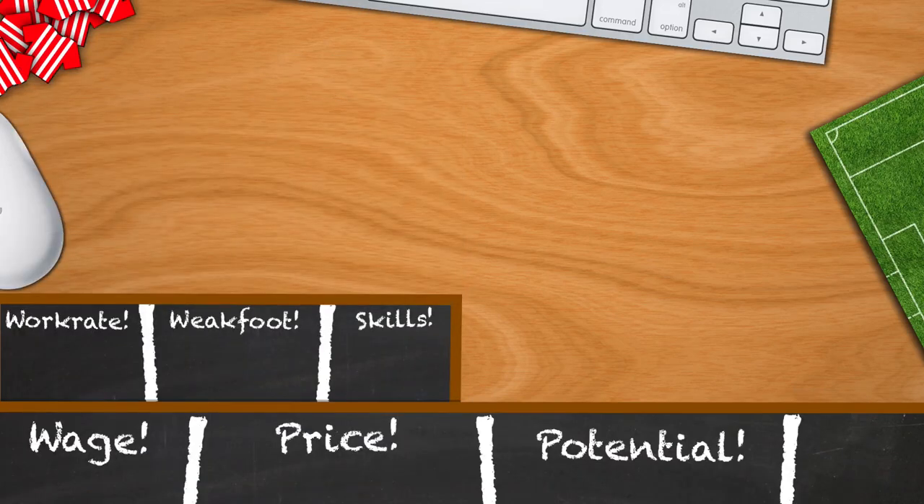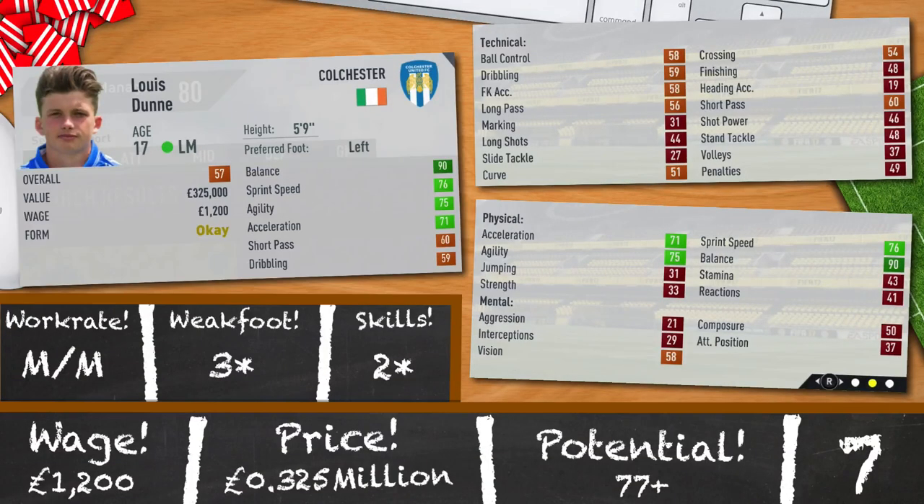Sitting in 7th position is Lewis Dunn. 17 years old, 5 foot 9, 57 rated. 90 balance, 76 sprint speed, 75 agility and 71 acceleration. Pretty average at best but he has a very good potential of 77 compared to his competitors. Medium/medium work rates, 3 star weak foot, 2 star skills. If you enjoy bringing up young Irish players, he'll only set you back 0.325 million and 1,200 a week.